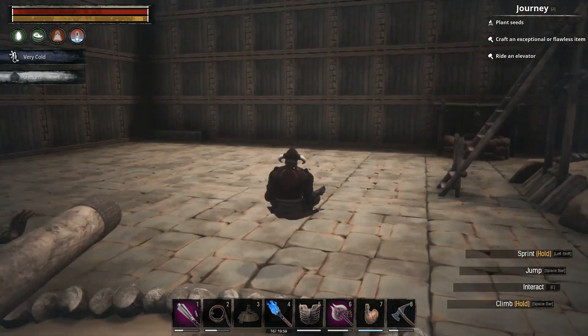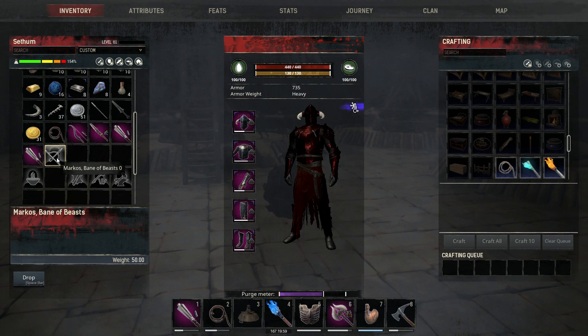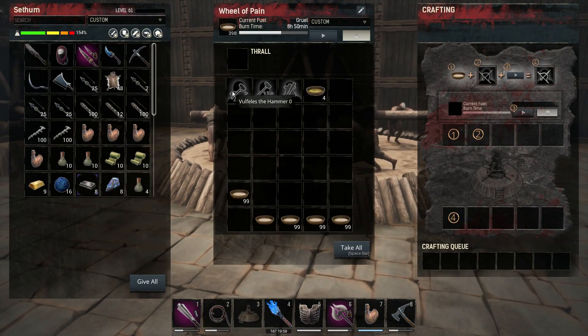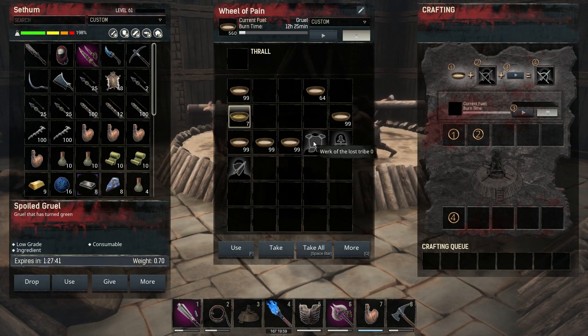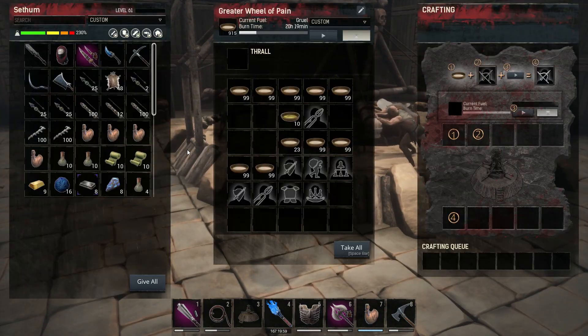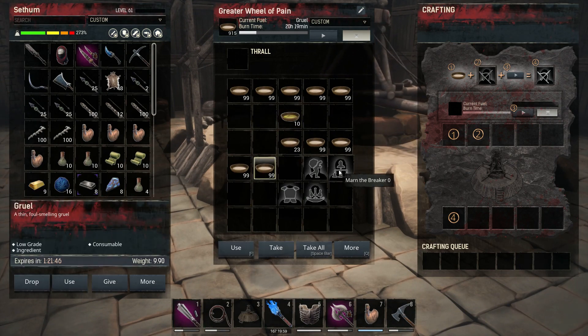So with that being said and done, there are two more thralls that you can get from this location: the named archer, like you can see, and the named cook — which I have not been able to get to spawn in whatsoever. But do keep an eye out for them. I have set up some wheels of pain outside so I can tame these guys up and show you the ones that you can place outside — like your archers, your fighters, and all of those — and primarily what sort of HP they have.